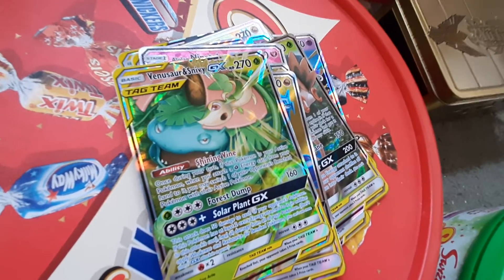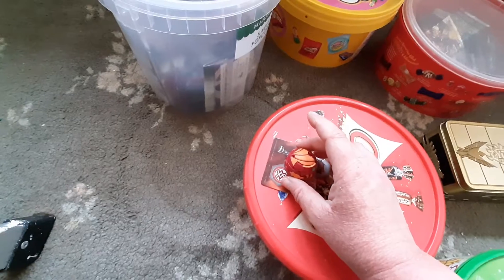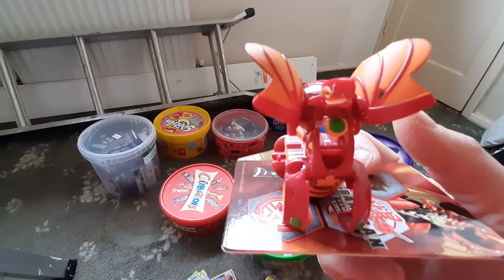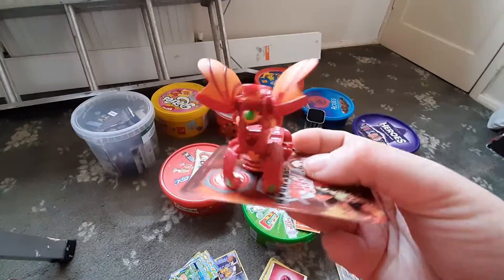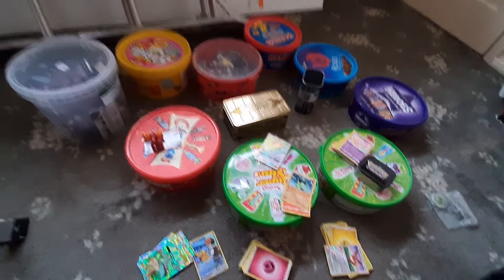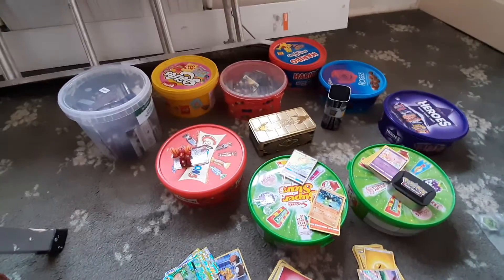You guys wanted to see my new Bakugan — I wanted to show you guys my new Dragonoid. This is my new Dragonoid. I got him on Friday when I went shopping with Dad. This is all my boxes where I keep all my cards and everything. If you liked this video, leave a comment down below, follow me on YouTube, and I'm Hedgehog. We'll see you guys next time. Bye!